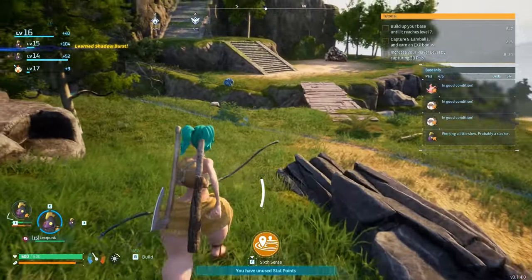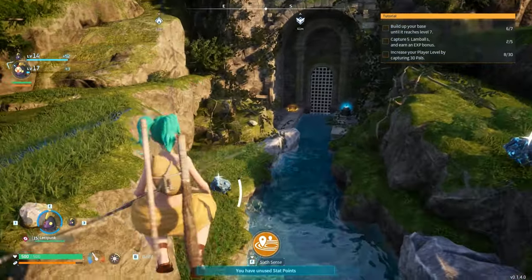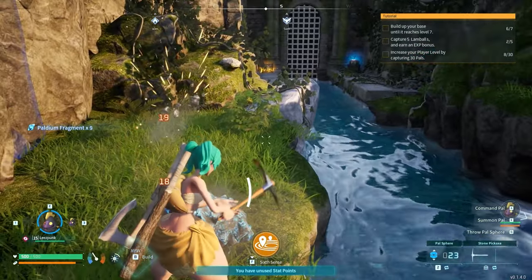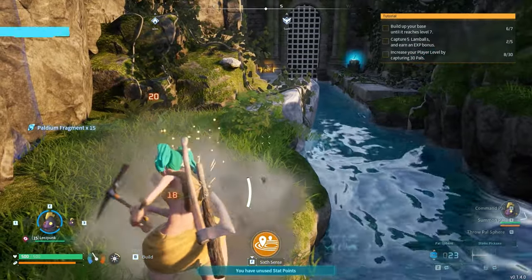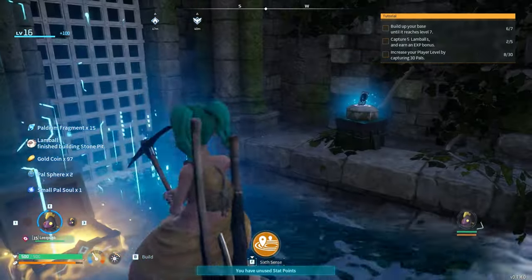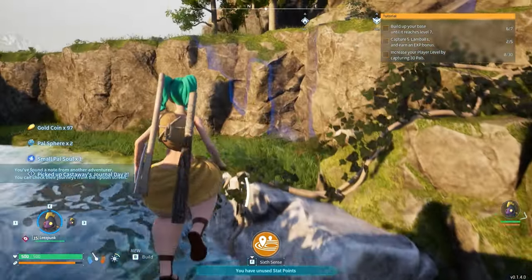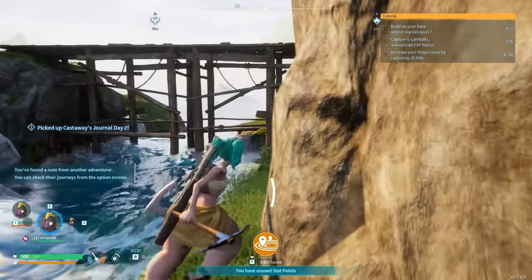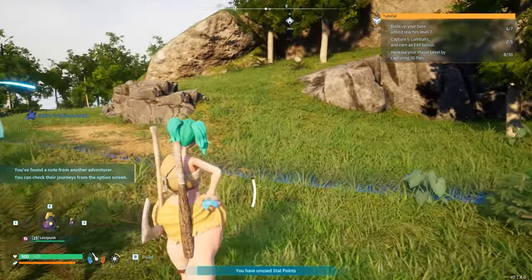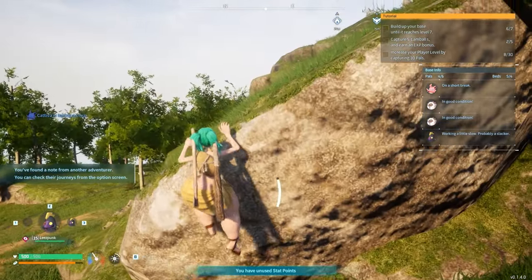Oh yes, I forgot that was down here. So let's get this one and then we'll grab that chest and that little note. Let's get this and it'll give us a couple of pal spheres and a journal entry, which I will not be reading — not really the point of the game here. Oh, he came with me — I forgot. I thought he would just stay there forever. Guess not.